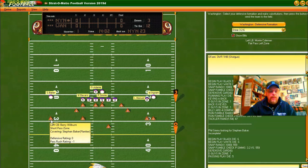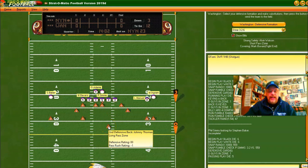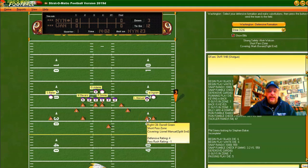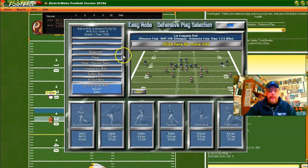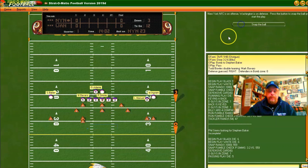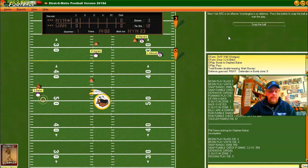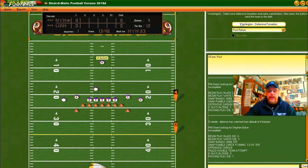Defensively, we have Charles Mann at left end, Todd Bowles at free safety, nose tackle Dean Hamill, right end Dexter Manley, linebacker Wilbur Marshall, linebacker Monty Coleman, cornerback Barry Wilburn, safety Elvin Watson, Johnny Thomas at second defensive back, cornerback Darrell Green — he's an icon in Washington — and Dennis Woodbury at defensive back. We're going to look for the pass and double-team Bavaro. It's incomplete and the Giants go three and out — they'll have to punt.